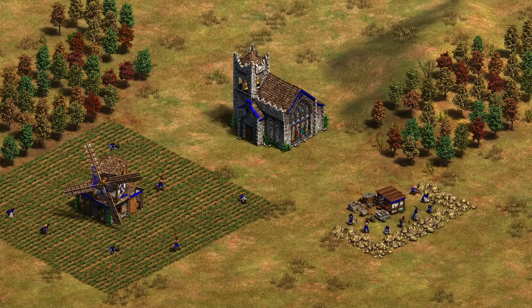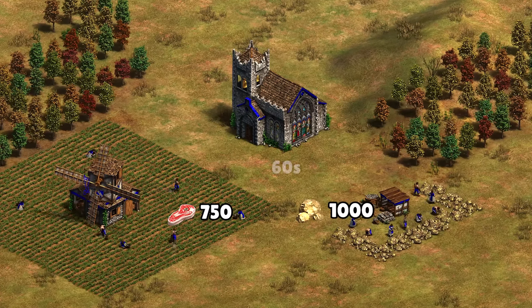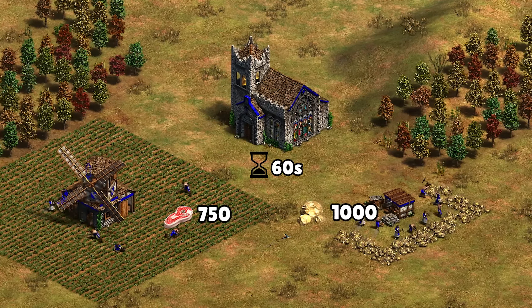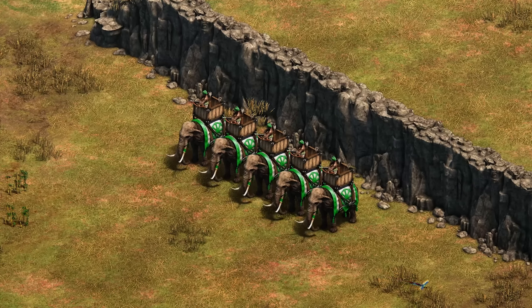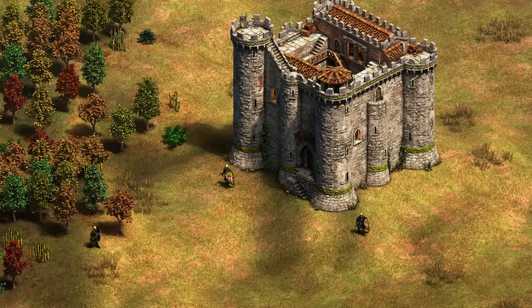It costs 1,750 total resources — 750 food and 1,000 gold — and it takes a minute to research. So this is a very expensive upgrade. To give you a comparison, they're giving a similar bonus to Bengali elephant archers for literally free as a team bonus, and they're also giving a similar bonus to the Sicilians' unique tech.